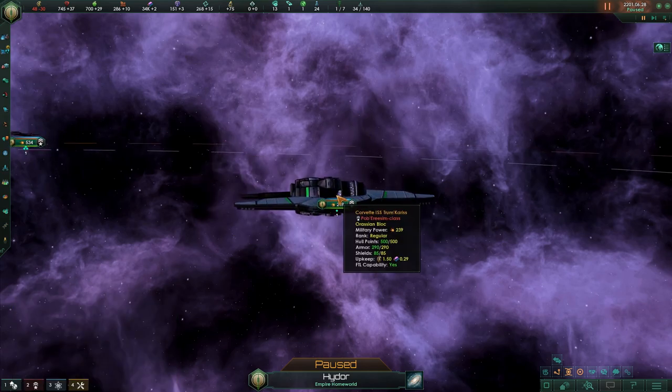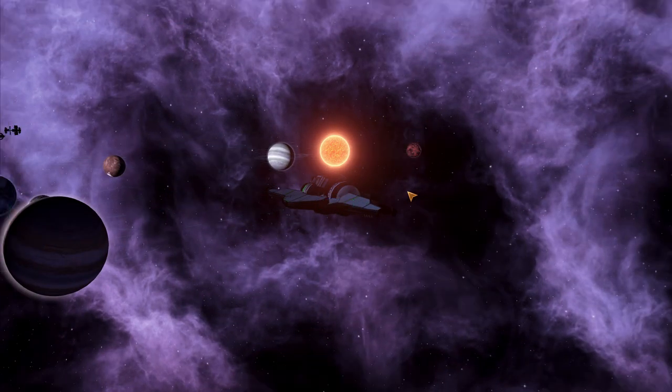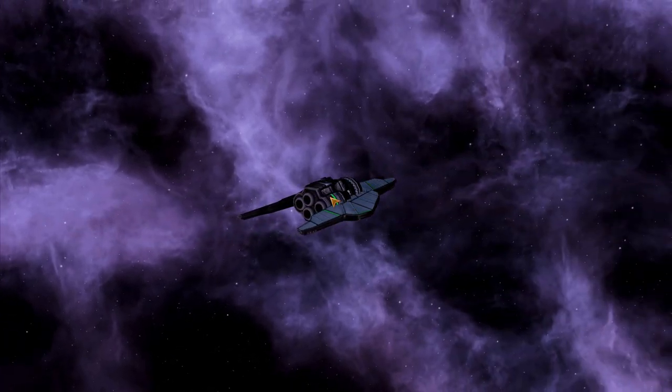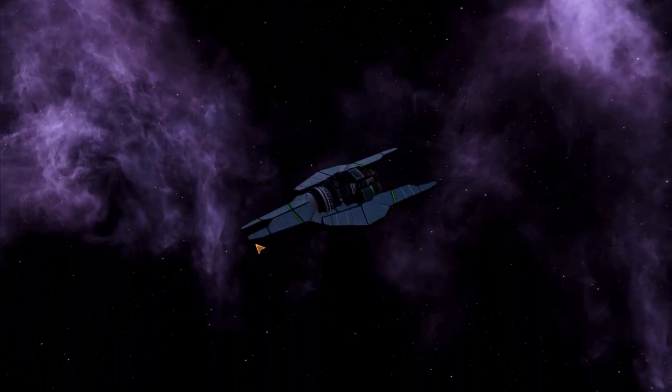Jump over here — this is our Corvette for the mod. It is a little bit weird, but once again if we turn the UI off, I think it looks really good. It's a different style than the ships that are in the game by default, and that is something I really look for in a ship pack.